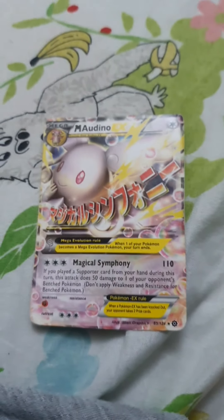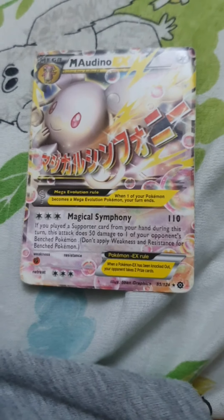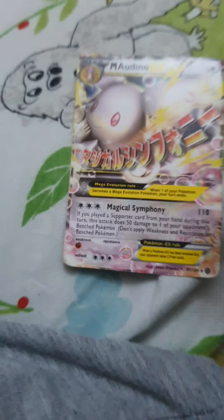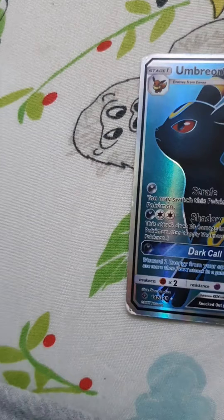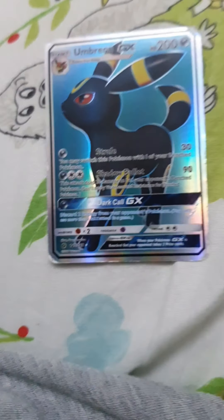This Pokemon is called Mega Swampert. It has 110 damage. This Pokemon is called Umbreon. It has 200 HP, 30 damage, and 90 damage.